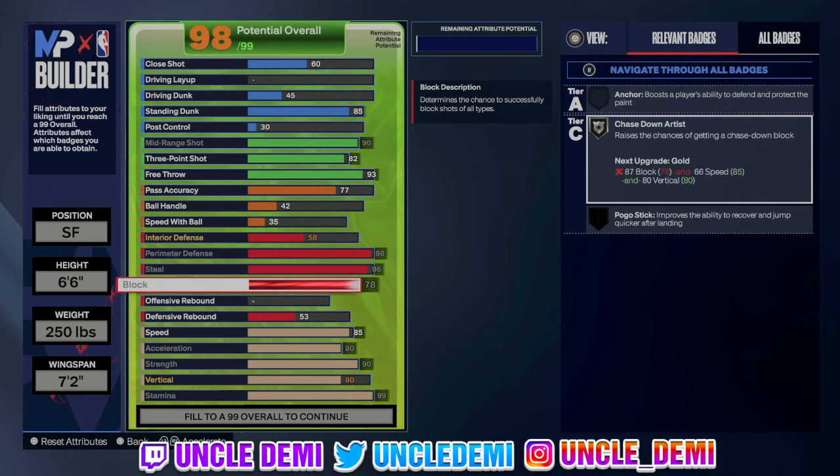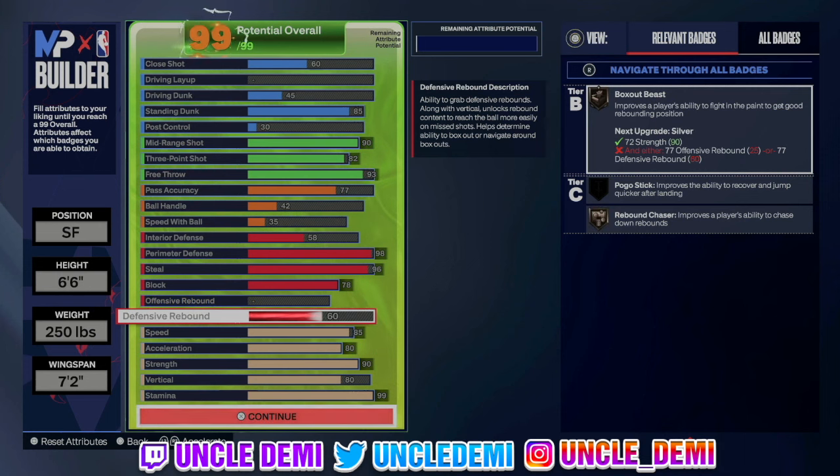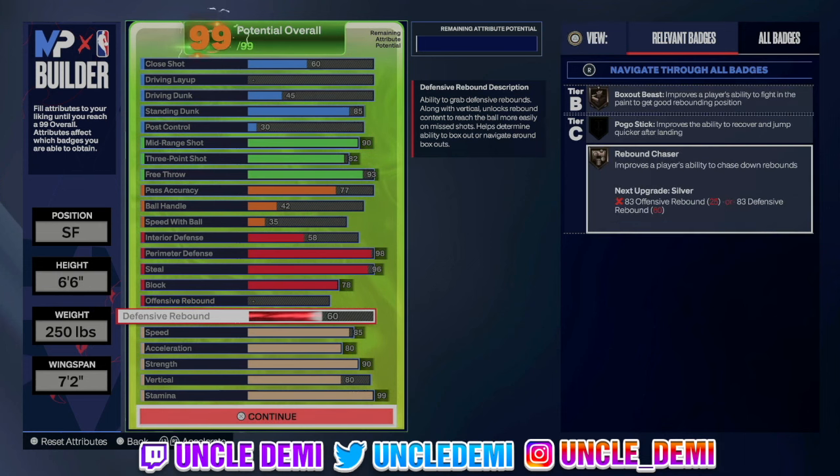That's gonna be the silver Chase Down Artist. Then we're gonna go 60 on our defensive rebound, which gives us Box Out and Rebound Chaser — just the ability to get that rebound. Starting Season 6, if you're looking for a lockdown build, I figured this would be something you should definitely take a look at.